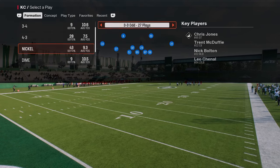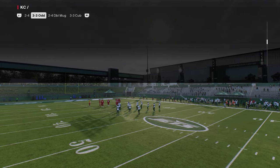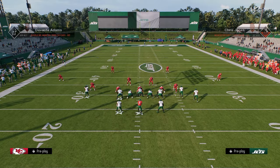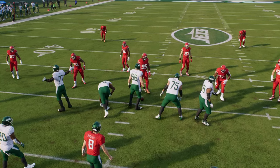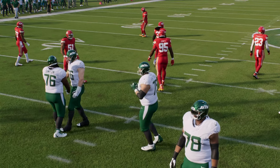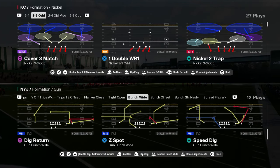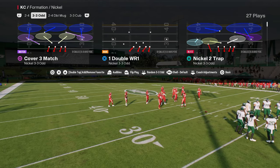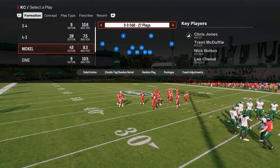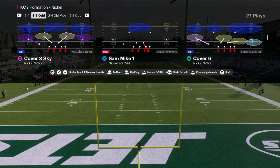First, coach adjustments: auto flip off, auto alignment to base. If you come out here in hot blitz 3 and try to run it basic, you'll see that if you try to move this guy out he's going to move back to the line of scrimmage. So what we want to do is utilize a specific package that makes this defense significantly better, and that package is the CB1 inside package.